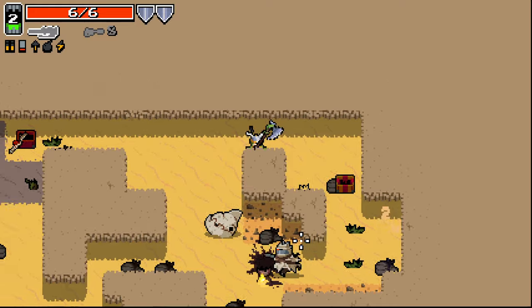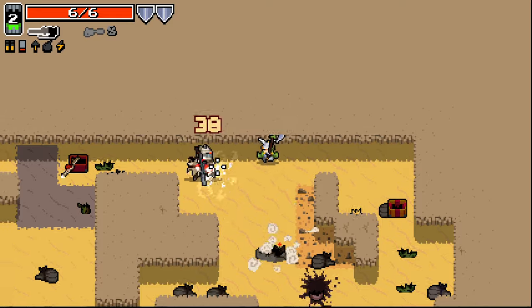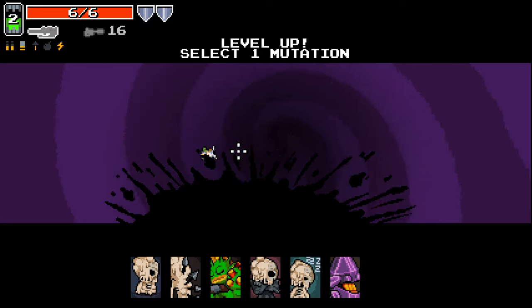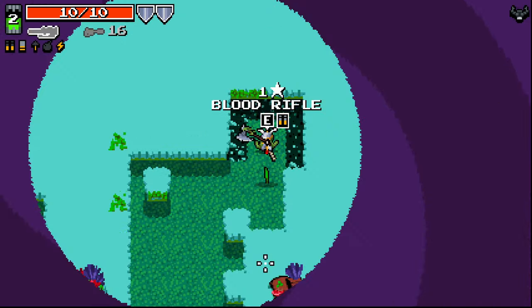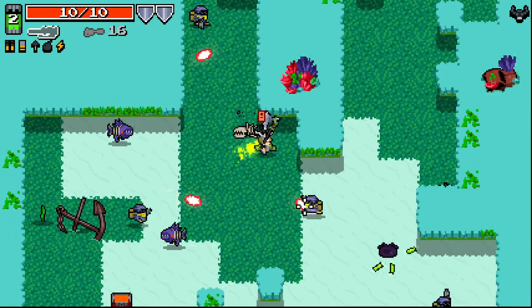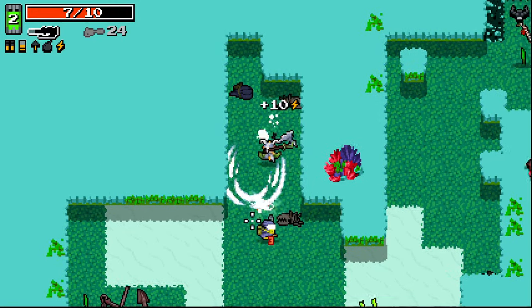It seems to do 3 lots of damage with the melee. It's a very, very slow firing melee, I will say. Not super high damage, but it seems good. We'll take Rhino skin I guess, because we've got that lower HP. And yeah, it does seem like 2 is our maximum armor, so maybe it's Throne that allows us to gain more. Oh god, I took a lot of damage then. Maybe there's a crown.